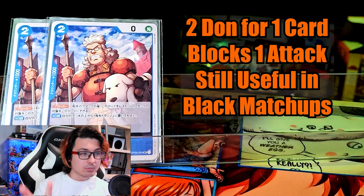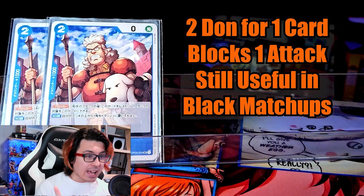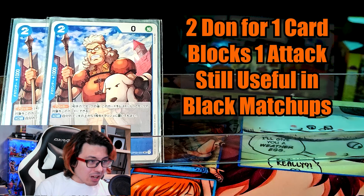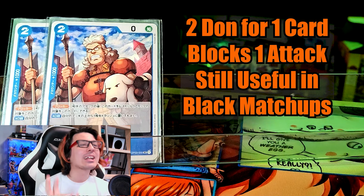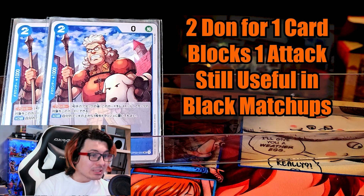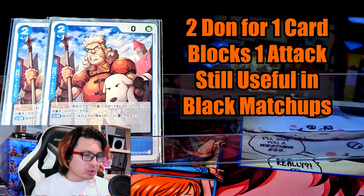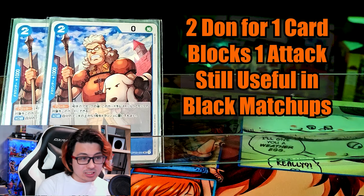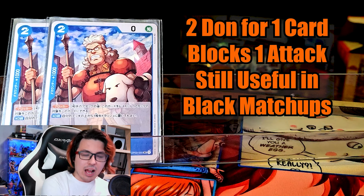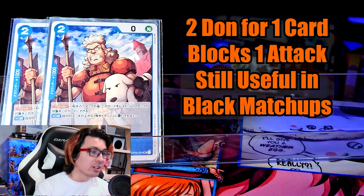We have 2 Boodle. With no more Red Purple Law, Boodle got a lot better. It's 2 cost to block 1 attack and trash a card, and if you're facing a black deck you might not be able to get the block off, but they still have to KO it — so that is 2 Dawn for 1 card. He is very helpful in aggressive matchups, especially against Black Yellow Luffy. But if the meta moves more towards blue decks, you're going to need to change this slot for something else. If we're seeing a lot of decks running Gravity Blade, I think changing this for one more copy of Buggy and another copy of Snake Dance is the way to go.